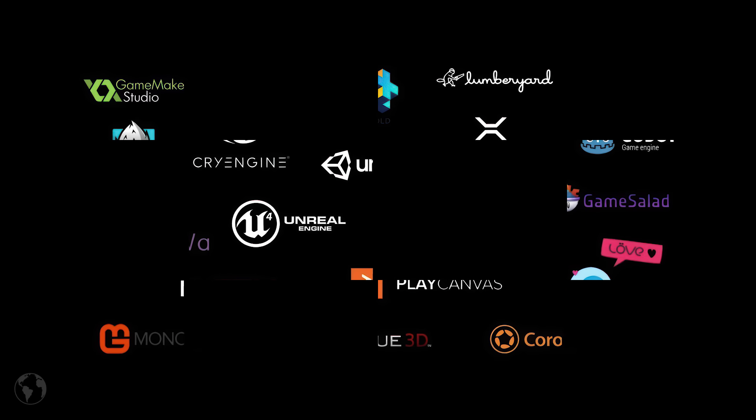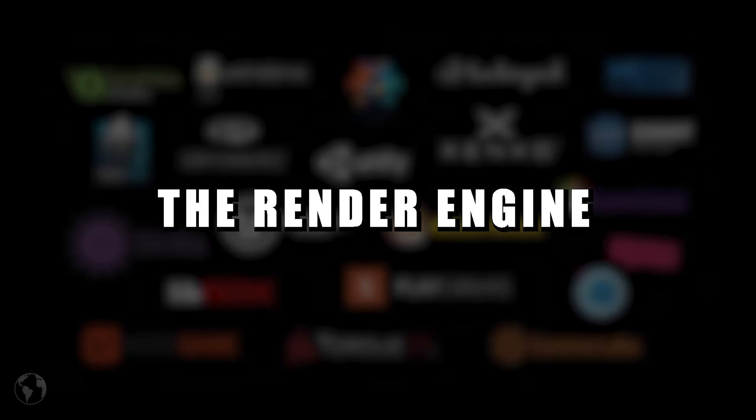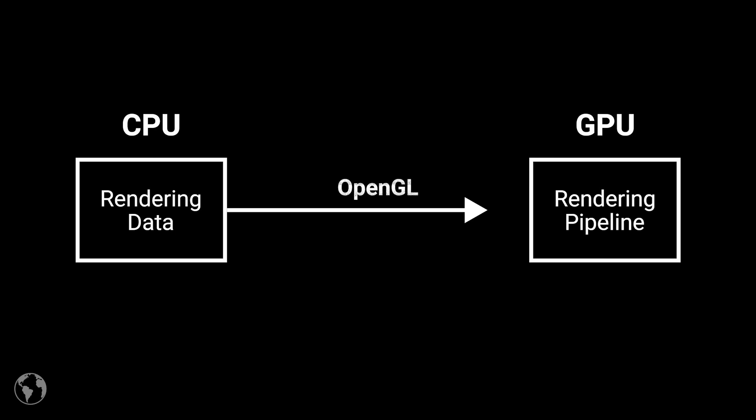Why? Well, to understand, you first need to know how the average render engine works. Let me present to you the render engine in one minute. First, we need an API to communicate between the CPU and GPU, like OpenGL. The CPU sends three types of data: attributes, uniforms, and textures. The attributes contain information about how the mesh should be rendered using vertices, normals, and UVs. Uniforms define the world, local, and camera space of the mesh. The texture is used to color the object.